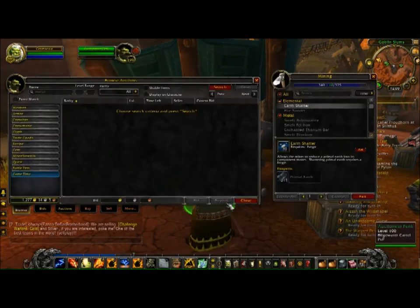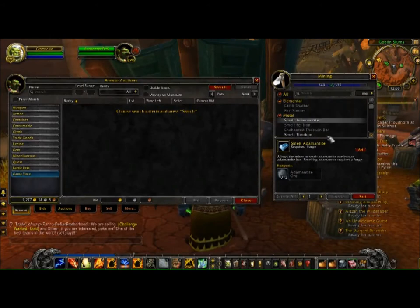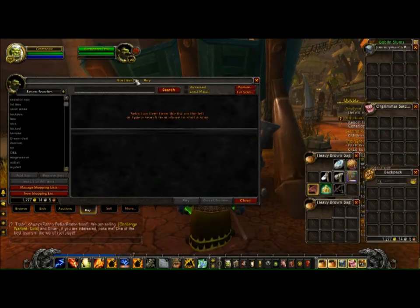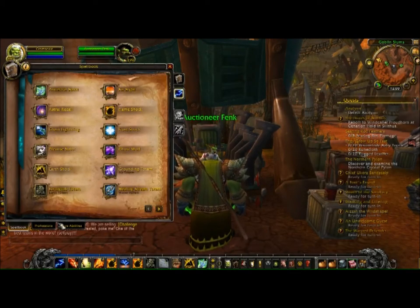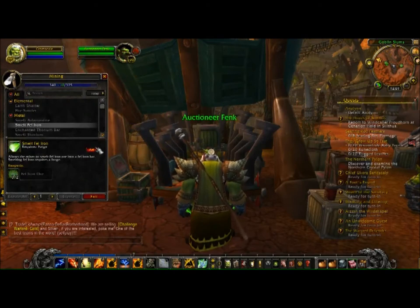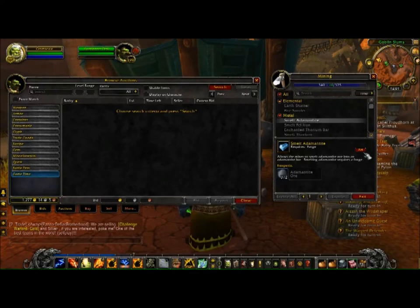We have a plugin that will scan the auction house for the components I need for certain products, like ore for the bars. I installed this plugin — it's called Auctioneer. I'll put the link in the description for you to download, so don't worry. Now, we just scan the auction house for the components, and that gives us both the ore and the bar prices.